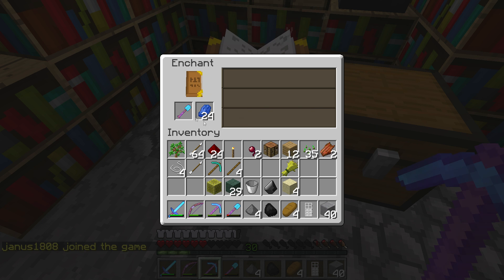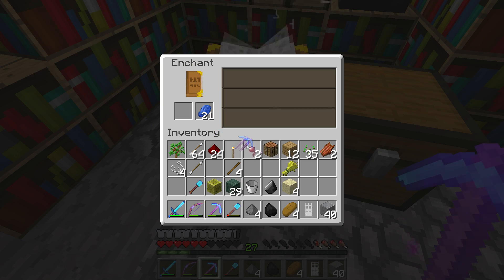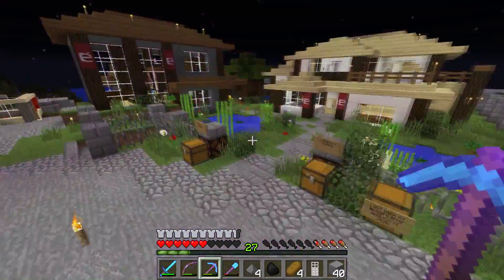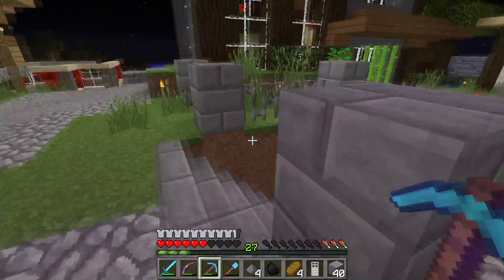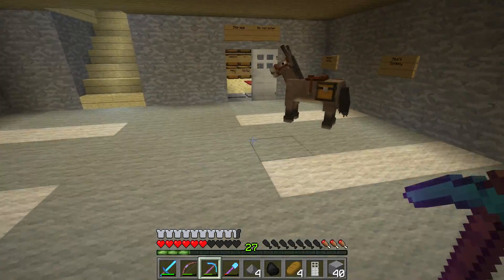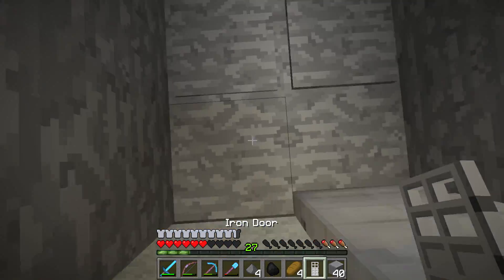Efficiency 4 on this one. Let's do the shovel first. The pick is — silk touch and unbreaking. It's quite useless in my opinion because why would you need silk touch and unbreaking on a pick? Maybe I can use it for getting packed ice because that's also something I need for the ocean monument.